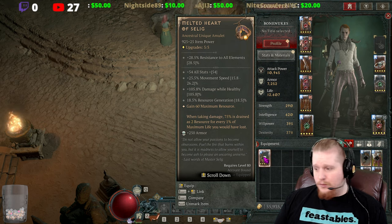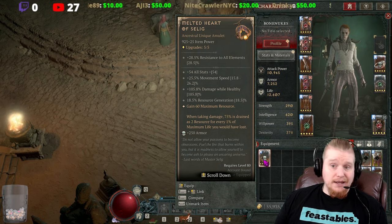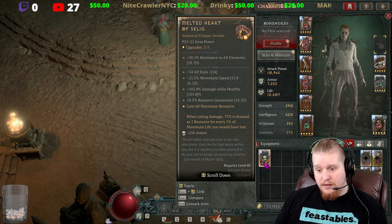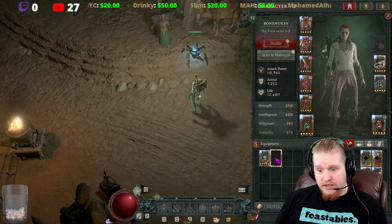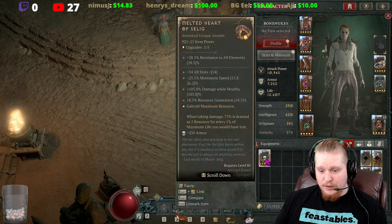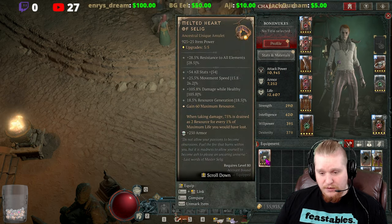If you're looking for this amulet, the only place you can really get it is from Duriel, so you'll have to farm Duriel. I was lucky enough to get mine last night and I was pretty excited about it. It also has flavor text: 'Do not allow your passions to become obsessions. Fuel the fire that burns within you, but it is madness to allow yourself to become ash to please an uncaring universe.' — Last words of Master Selig.